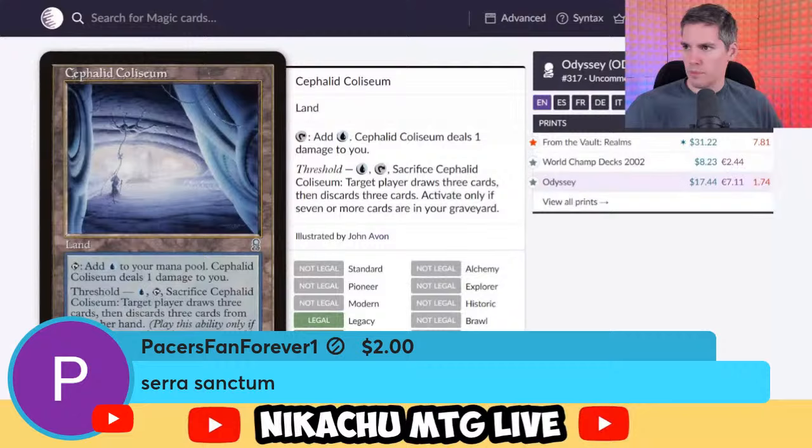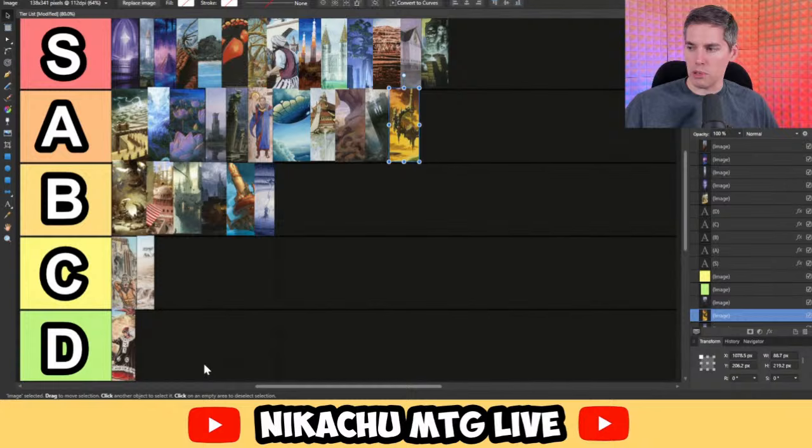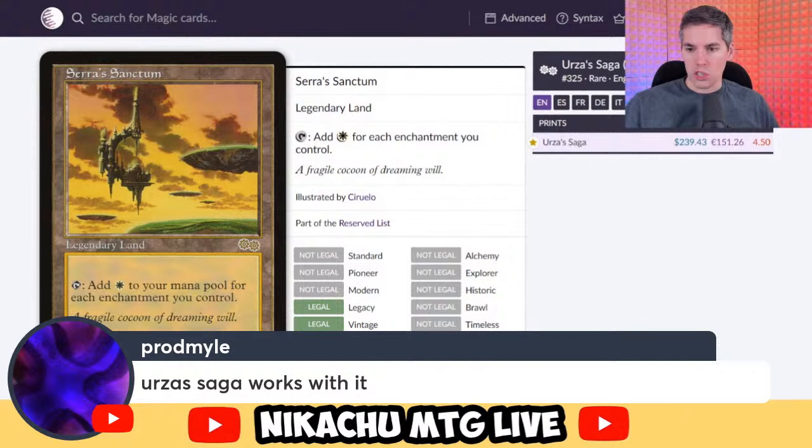PacersFanForever with Serra's Sanctum — the enchantment Tolarian Academy. You tap to add a white mana for each enchantment you control. Very strong card. Downside is you have to play with a lot of enchantments, which is harder to build around. But once you get your enchantment thing going, you're going to have a lot of mana. It's too bad it's not in green because there are a lot of green enchantments — the enchantress creatures and so on. Having a ton of mana doesn't hurt you though. A tier. The enchantment players might get angry at me, but it's just a harder deck to build around than Tolarian Academy. And also, Urza Saga is an enchantment, so you could turn one Urza Saga, turn two Serra's Sanctum.